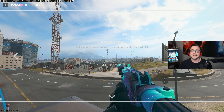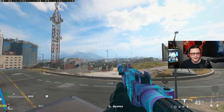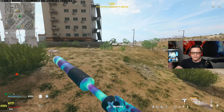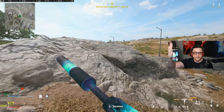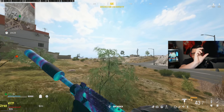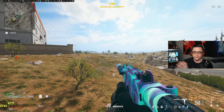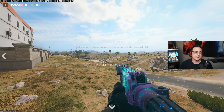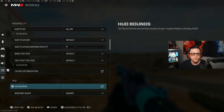HUD Bounce is pretty important in my opinion. You can see how it looks on the menu. If we make the safe area as large as possible and zoom out, you can see the minimap and placement indicator get cut off at the edge — it's pushed all the way out. You can see the gun icons, kills, player count in the top right, and the various HUD elements touching the corners. What I generally do is bring it in significantly so my eyes don't have to pan as far to look at all the information.